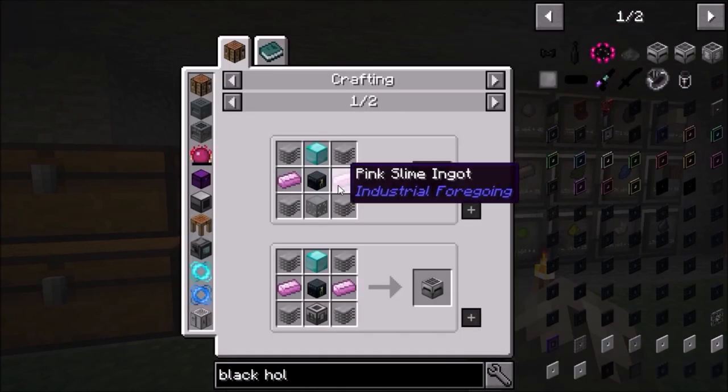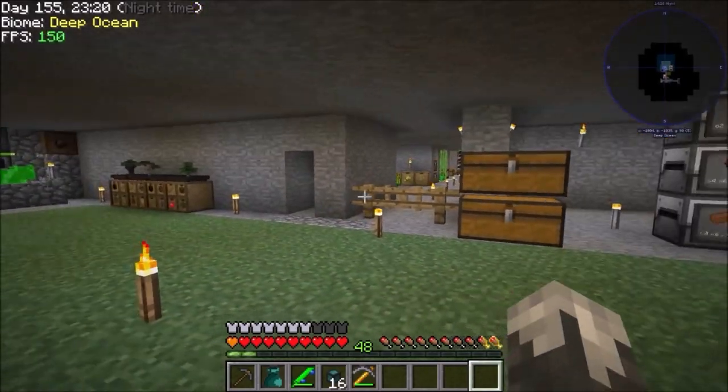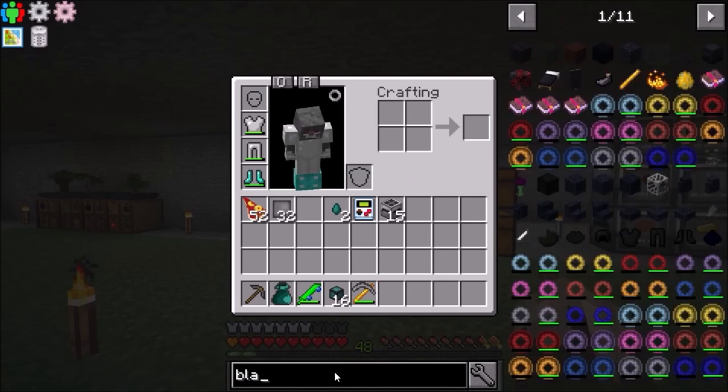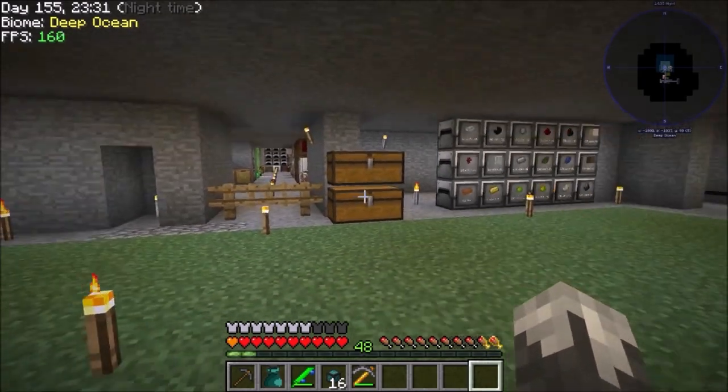We need pink slime, and before we can get pink slime we need to get into some of the Industrial Foregoing machines. We've got to make the slaughter factory, and to run it to get enough slime for anything, we need power. So today we're going to work on generating some power.